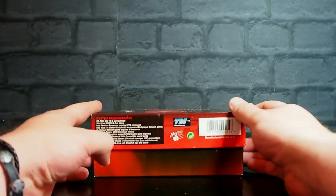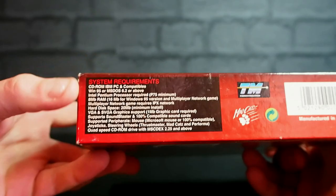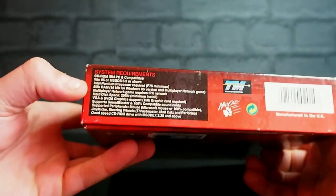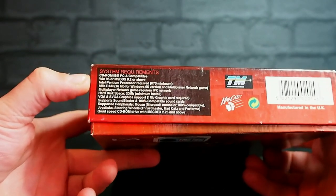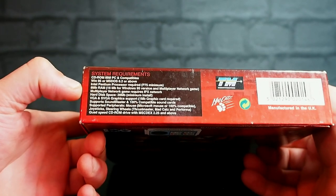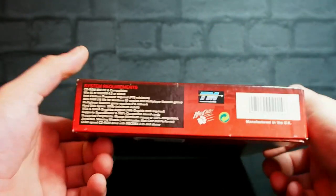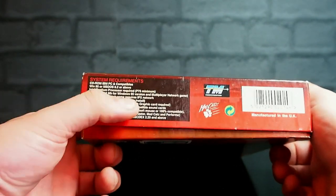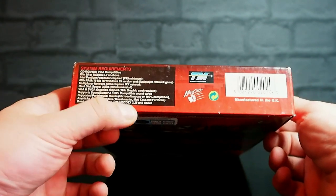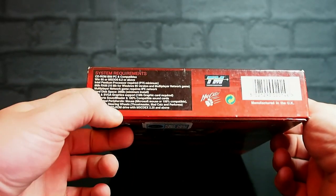PC Zone have given it 95%. System requirements on the box: CD-ROM, IBM PC and compatibles - IBM PC is not a term you really see anymore. Windows 95 or DOS 6.2 or above, Pentium processor P75, 8MB RAM, 16MB for the Win95 version - that's important. 20MB hard disk space, 1MB graphics card, Sound Blaster. You can play it with a Mad Cat Performer or Thrustmaster steering wheel. Quad speed CD-ROM drive.